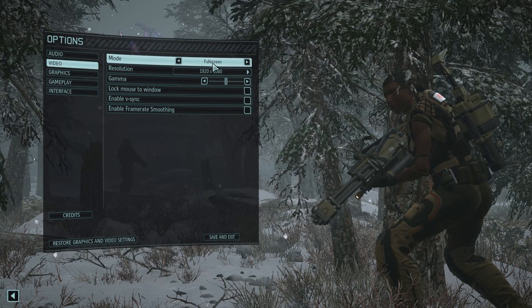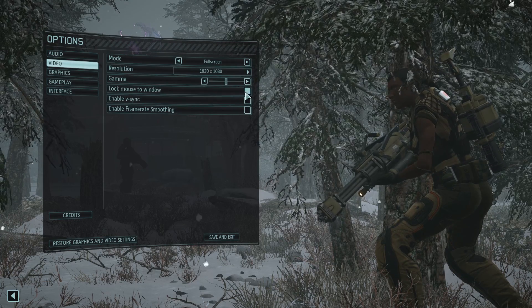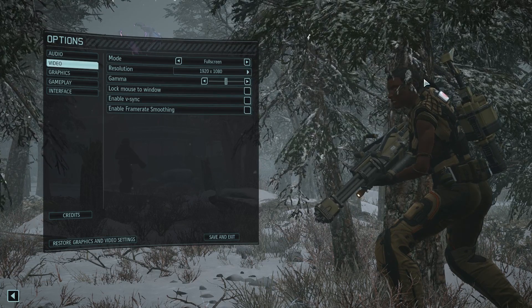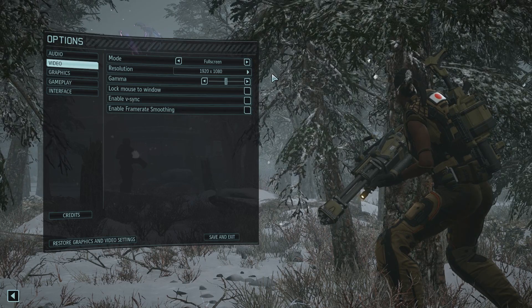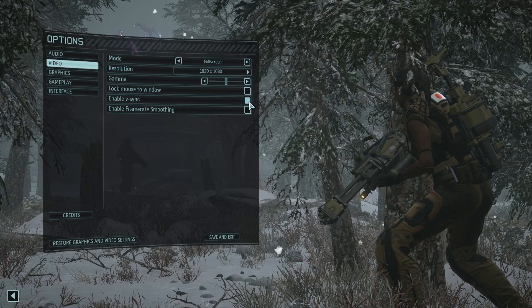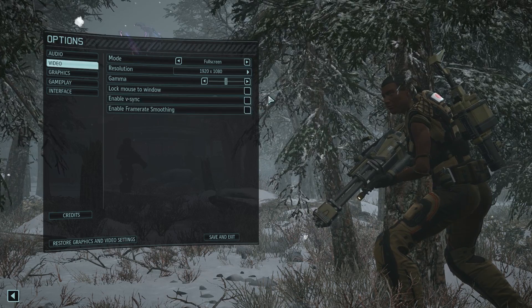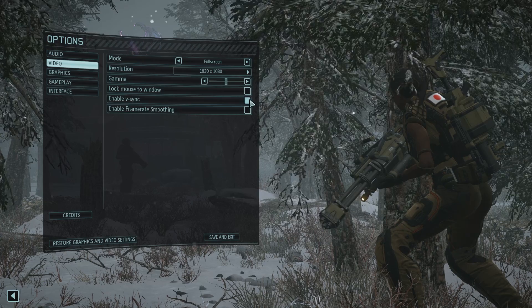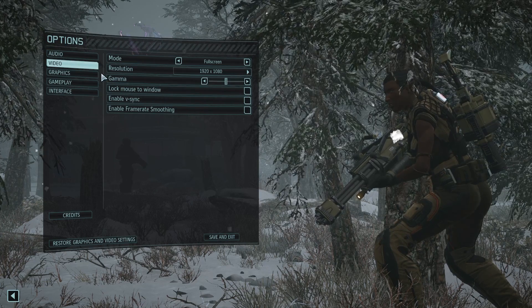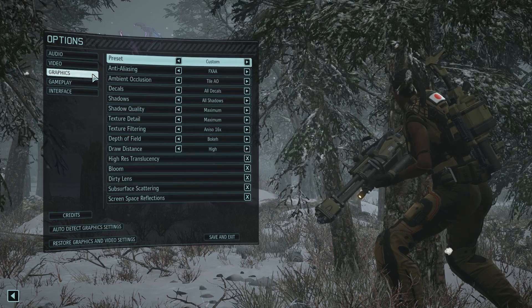I'm running full screen, which appears to actually be borderless windowed, and you can lock the mouse to the window so that it doesn't go off screen. I disabled VSync because I noticed that I was having some menu latency, or cursor latency, and there was some delay in selecting items in the menu. I haven't noticed many issues with screen tearing personally running on a BenQ 144Hz monitor.